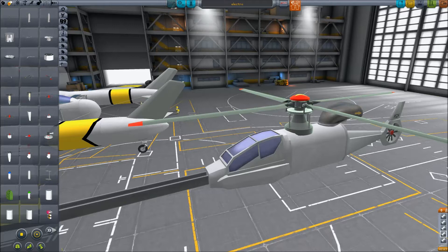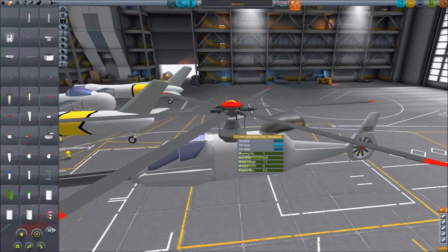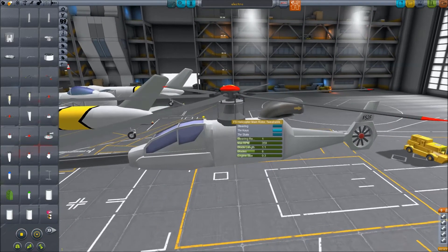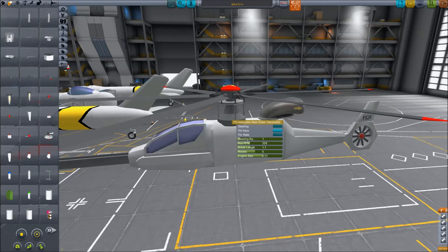If you increase the pitch of the blade, you increase the lift. If you have more blades, you get more lift. If they're longer, you get even more lift. And if they rotate slower or faster, again, more or less lift. Of course, each blade also creates drag, so you need to have enough engine power to make up for that.